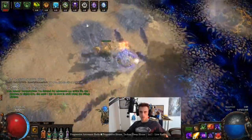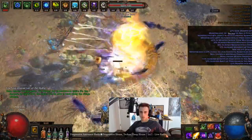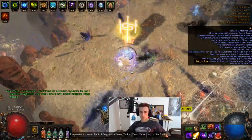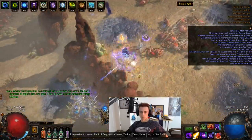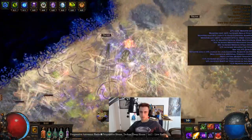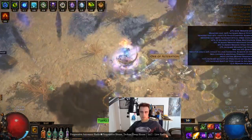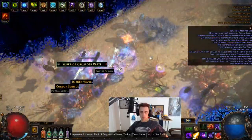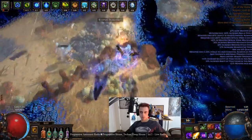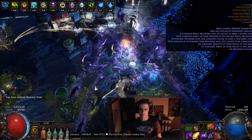Hey guys, it's Mathiel here once again. Today I wanted to show you the Cortex boss fight from the Nexus, which is in the Synthesis League — the current newest league that is out. I wanted to show you the fight as I saw it and as I tried it on the Soul Drain character. It is the second time I've come across the Cortex boss fight and I still don't really have much clue of what's going on. I'm still learning the fight, but if you haven't seen it, I figured I'd put out a video just so you can see what the end game of the Nexus looks like.